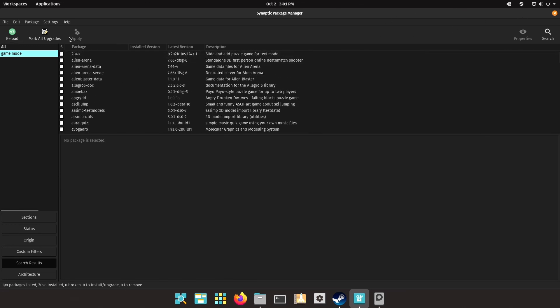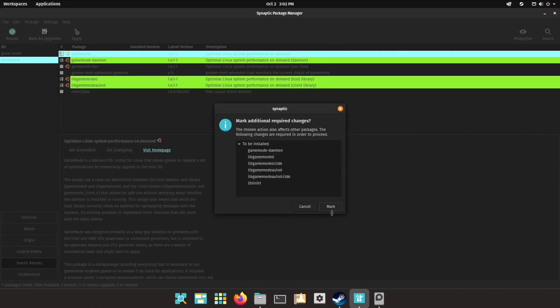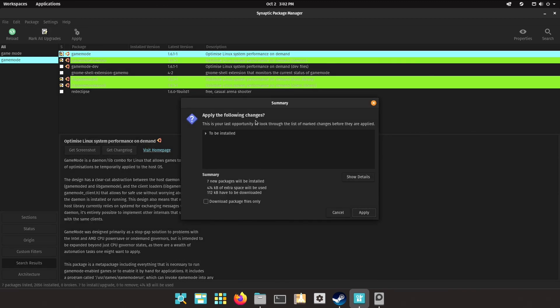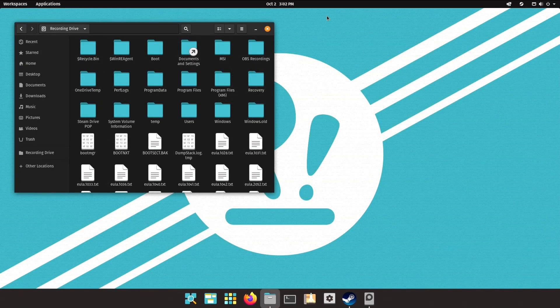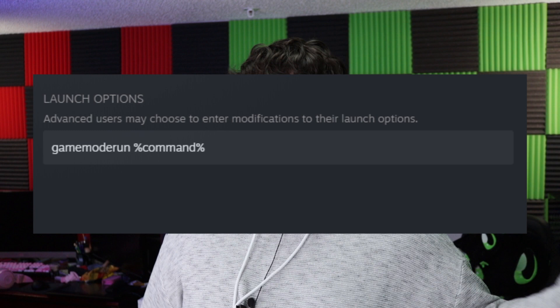Here it is - this is Game Mode and we just click 'Mark for Installation.' It's going to mark the rest of the things it needs for the install, and then all we have to do is apply. Apply all of them, and it's going to go ahead and put Game Mode in there. Successfully applied. This is actually used to kind of upgrade your existing power usage. After that's installed, we just need to add a little command to any game that we want to run Game Mode on.